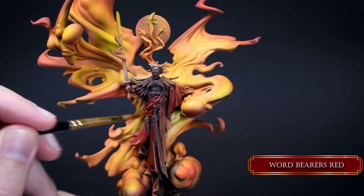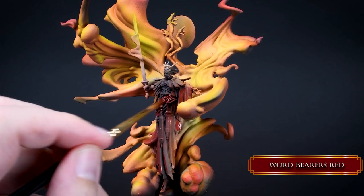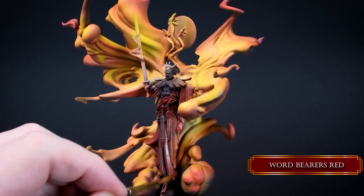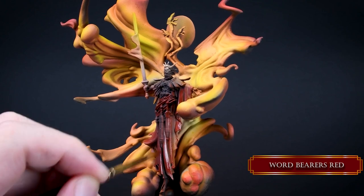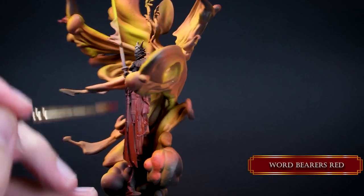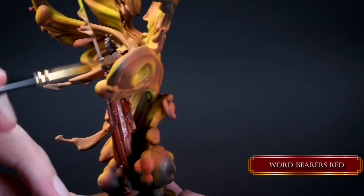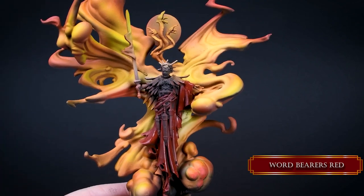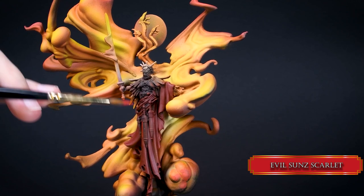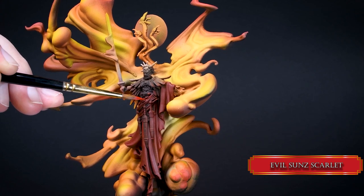We still have some dark tones on the torso we can use for the highlights. Highlight placement-wise, this is not an easy mini, because we have these flames coming from the sides, and yet we need some natural highlights if we want to paint something that looks like the box art. We use Word Bearers Red and cover all the folds. You can leave some recesses in the middle black, and maybe glaze over them to make it darker. For the first highlight, I used Evil Sun Scarlet — the closer the folds are to the flames, the bigger these highlights will be.